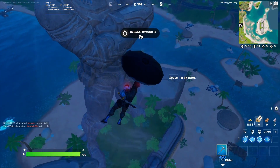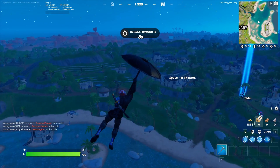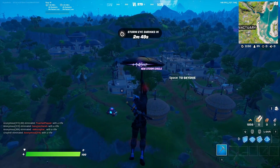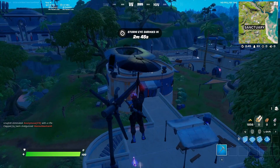Come over here to the statue, fly up, go to that camp over there, and take the rift. After you take the rift, come over here to the sanctuary, just land here, and after you've landed you're gonna get the skin after you go back to the lobby.